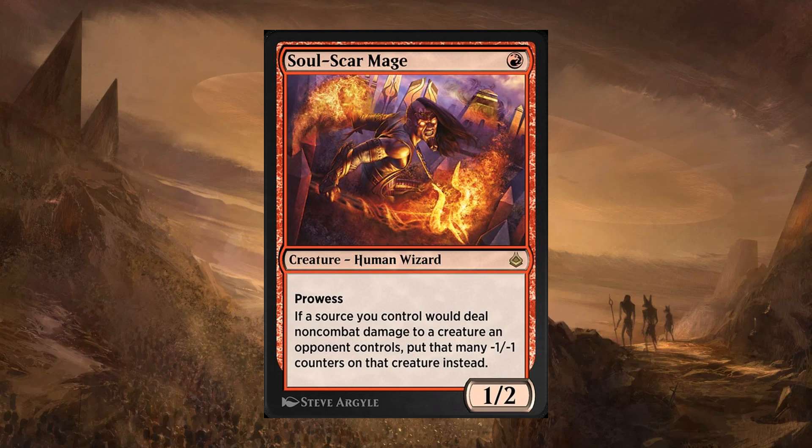Next, we have Soul-Scar Mage. A 1-cost creature, Human Wizard, 1/2 with Prowess. If a source you control would deal non-combat damage to a creature an opponent controls, put that many minus one minus one counters on that creature instead. This is just amazing — it makes your burn spells so much more powerful against creatures. Think about it: let's say you have three 2/2s and your opponent has a 3/3. You can swing, but you'll lose a creature. What you could do is hit it with a Shock, which normally would just let you swing for one turn because it has damage marked on it. But this lets it become minus one minus one counters, which means it is permanently weakened, and that creature will never be a good block for your creatures. This card is so good. It also is a 1/2 for one, which is exactly what red wants, and it has Prowess — so if you're running it in a burn deck, it's gonna get really big really fast.